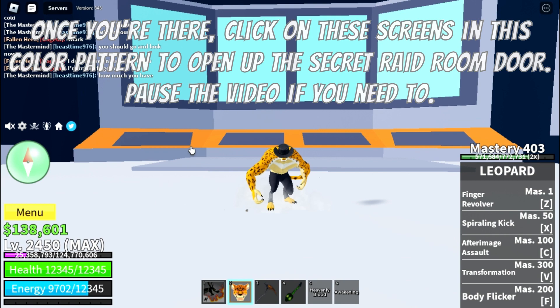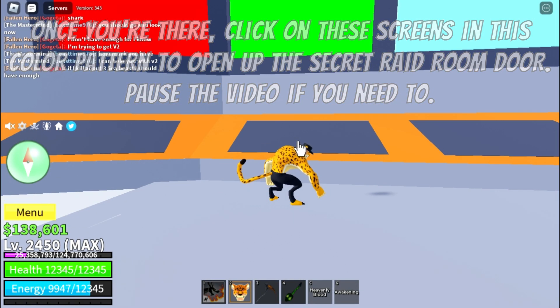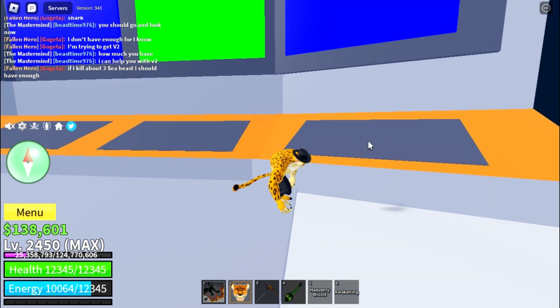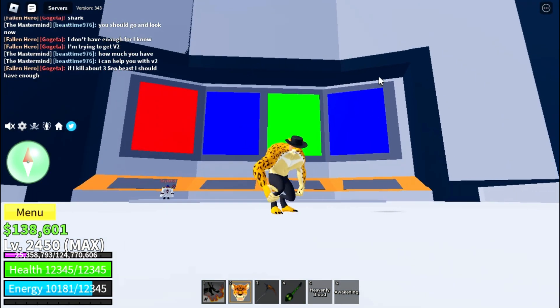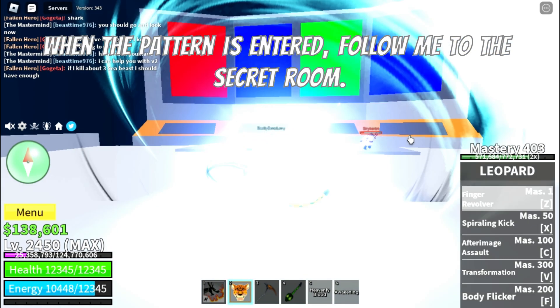Once you're there, click on these screens in this color pattern to open up the secret raid room door. Pause the video if you need to. When the pattern is entered, follow me to the secret room.